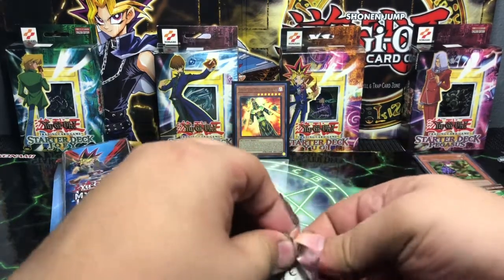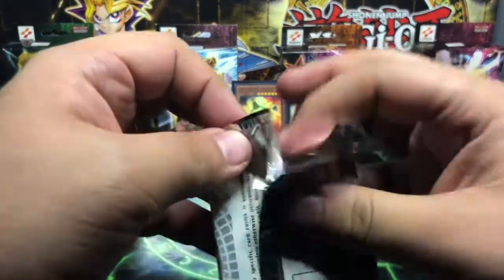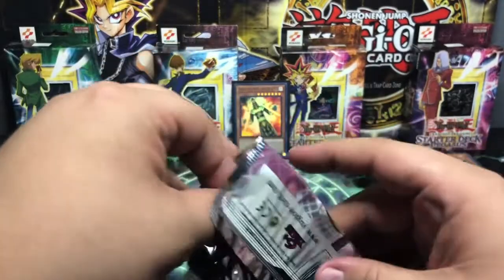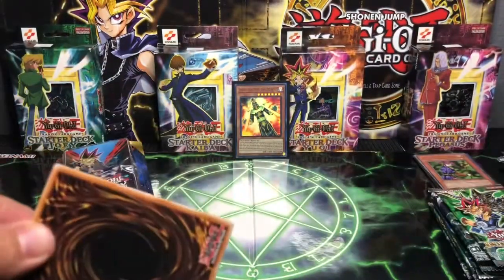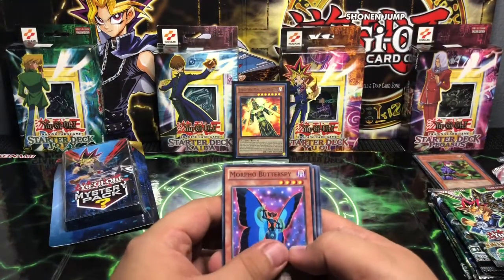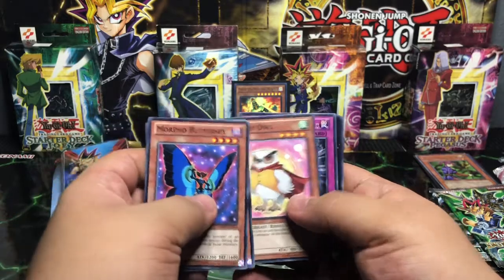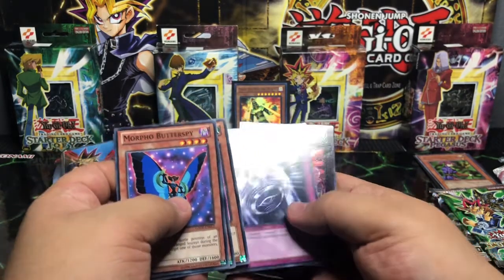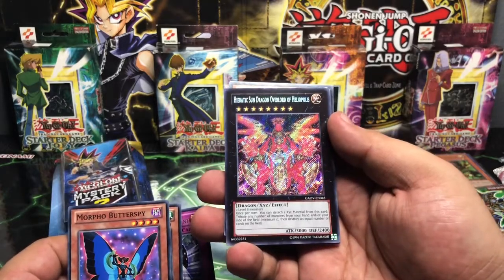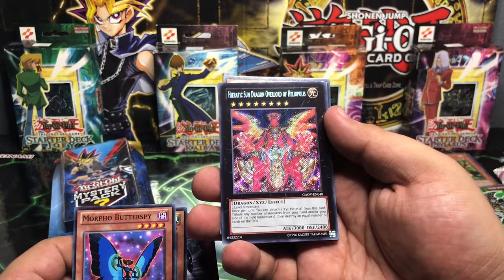This was the package you had to open a certain way because it just did not want to budge. Actually, this way the pack opens a certain way keeping the cards intact and safe. Morpho Butterspy, Injector Firefly, Overlay Owl, a Basic Rare Ratic Seal of Banishment, and — oh — that is a Secret Sun Dragon Overlord of Heliopolis.